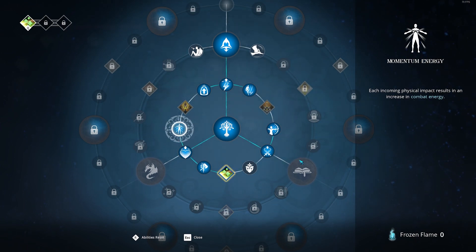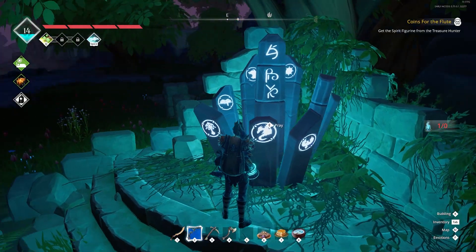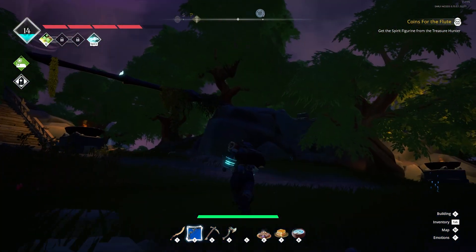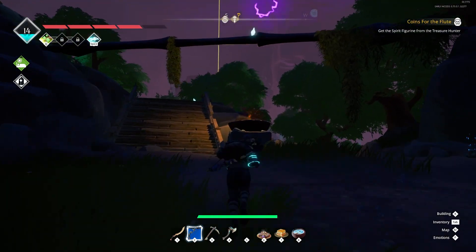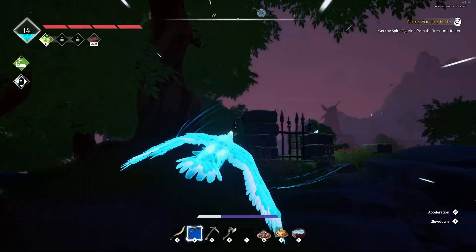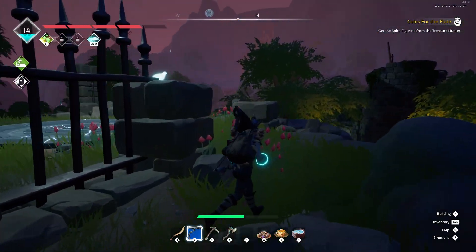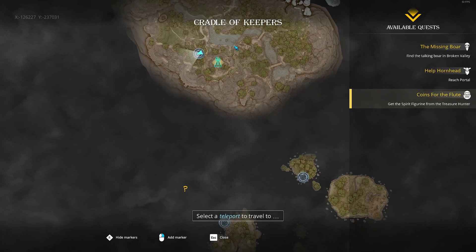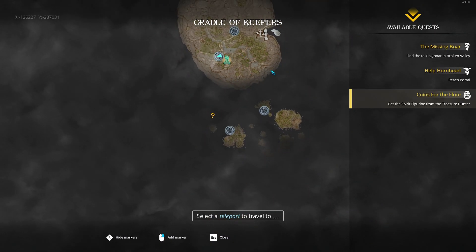We seem to get here quite a bit. Let's take the - get here, get energy. Seems like a good call. Let's get back up to this teleporter. Can I fly from here? It doesn't want me to fly from here. I see, you can only fly inside of all the islands - oh, that's probably what all those pylons are for.